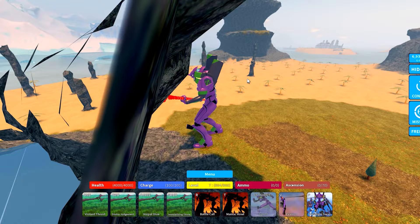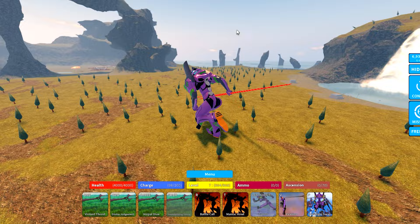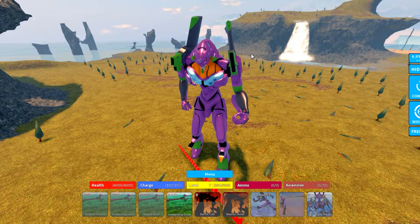Spear mode does actually have a ranged attack. Let's try it again — see how far we can throw it, aiming all the way over there. Okay, there is a range limit — it just kind of stopped in the air. But anyway, that was mode three. The roars are pretty much the same across modes.